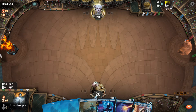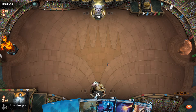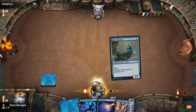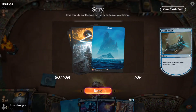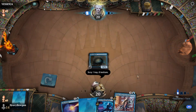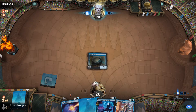Okay, my opponent is mulliganing again. So let's lead with our raven. I think next turn I do want to land, because I'm going to be drawing cards with these ninjas, and I want to have enough lands to play ninja and counterspell.